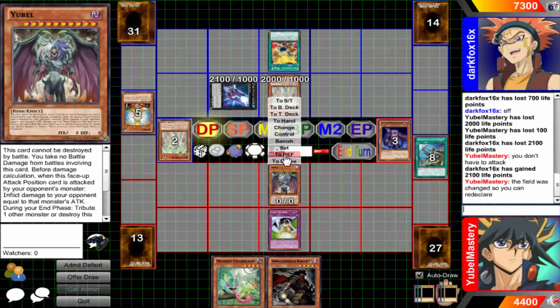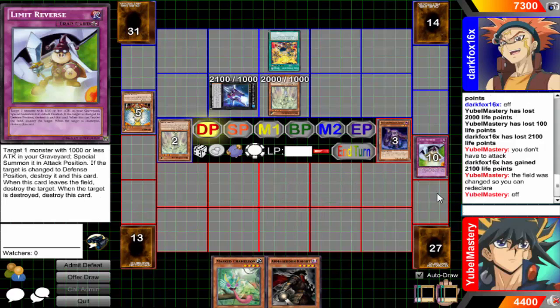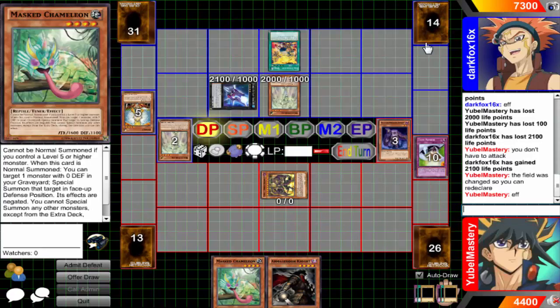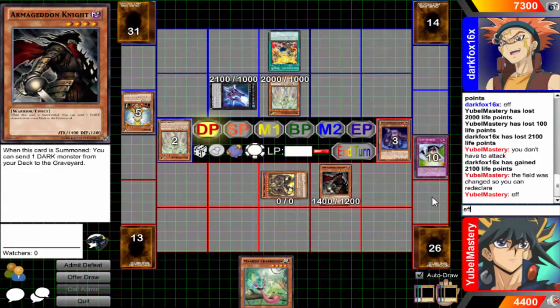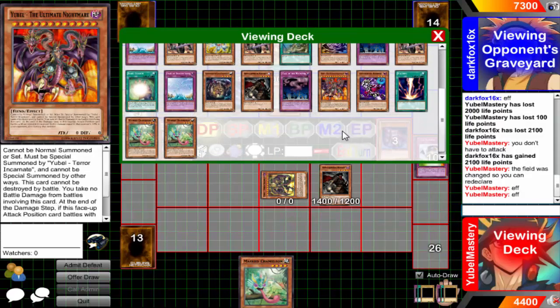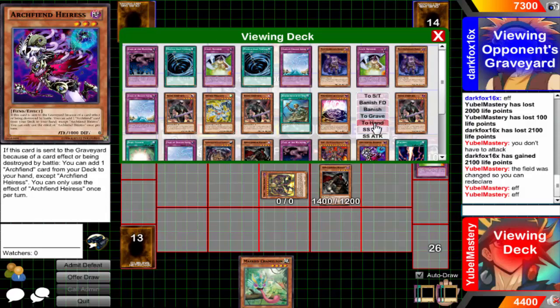I changed the field, you re-declared, but you still attacked — therefore you cannot change the battle position of your 101. Hey, whatcha gonna do? It's not even worth the trouble of being like 'hey you can't do that.' So I'm going to go ahead — I'm thinking about dropping Plague just because I have so much revival, but Eris seems more viable right now.